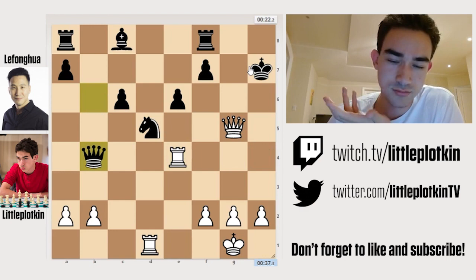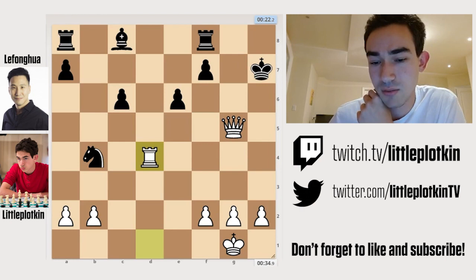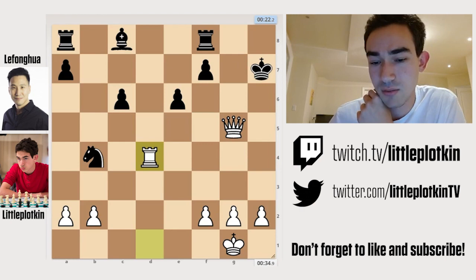So I go Rook E4 with the idea of mate. He stops it with his Queen, but I can just take it. And the great thing about this position is I have another Rook that can come in. Now mate in one is unstoppable. He plays F5 and I play Rook H4 — and it's just checkmate.